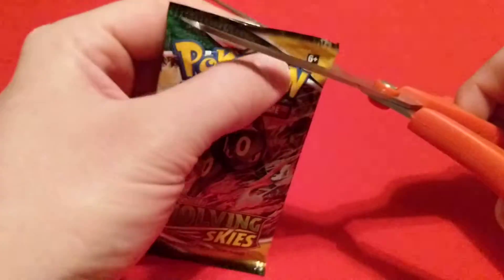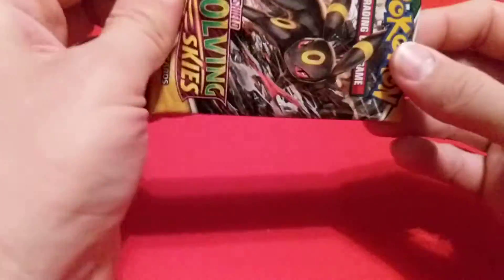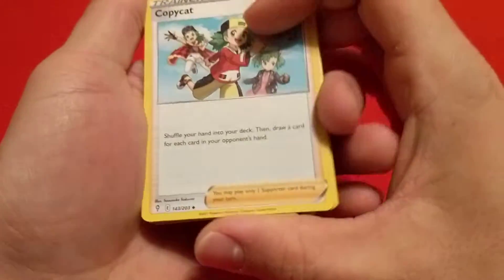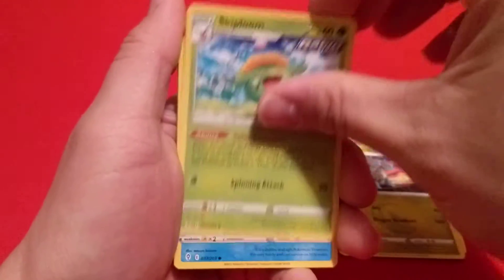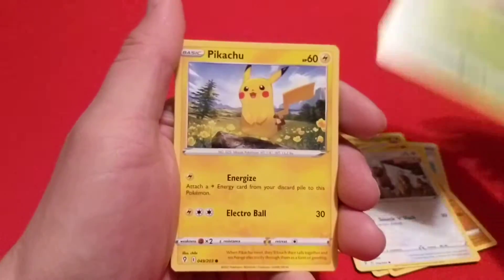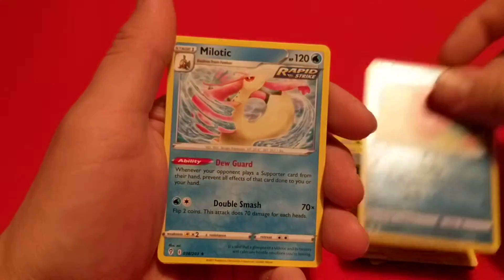And the last pack. Hopefully it's got something good in there. It can go out on a V, VMAX, or Rayquaza would be nice. We have Copycat, Jolteon, Skiploom, Phoebe, Hitmonchan, Slakoth, Petilil, Pikachu — Reverse is a Love Disc and Melodic.